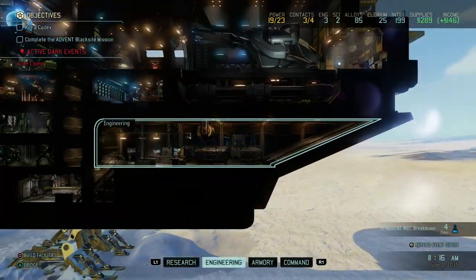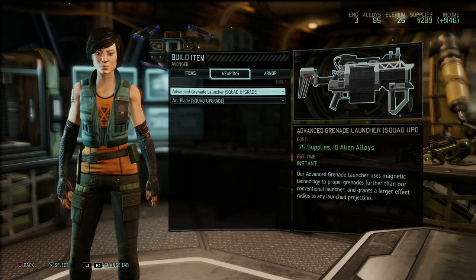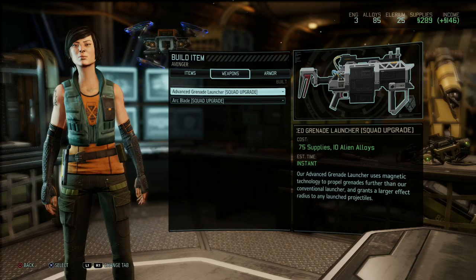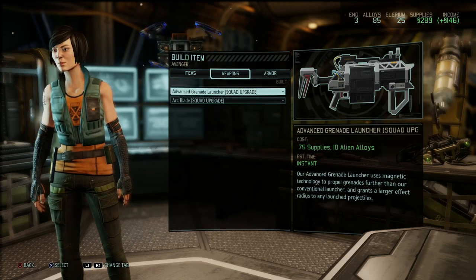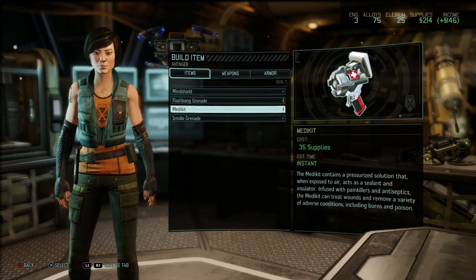We have enough supplies left to buy the increased damage on the grenade launcher — a larger radius to any launched projectiles and we can propel them a little further. That's good either way: 75 supplies and 10 alloys. We have that in the bag.